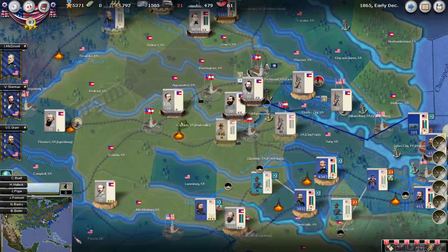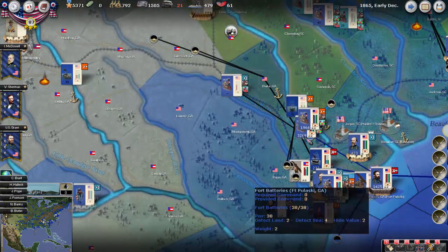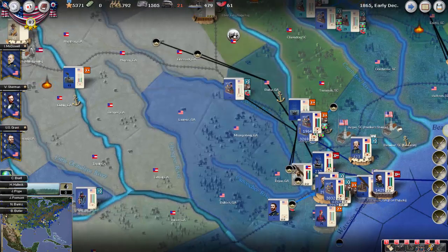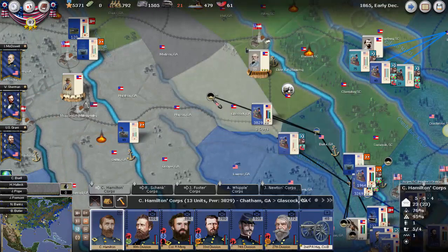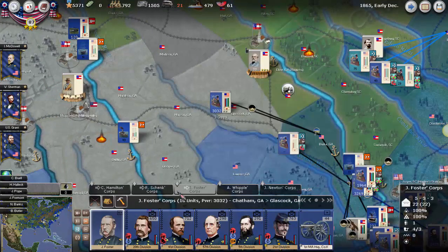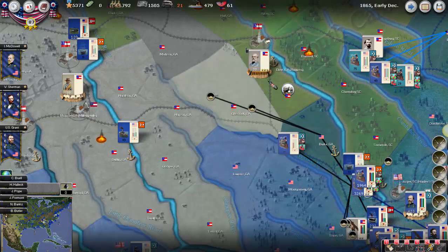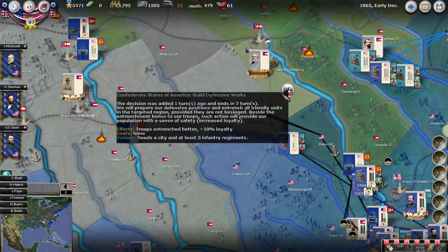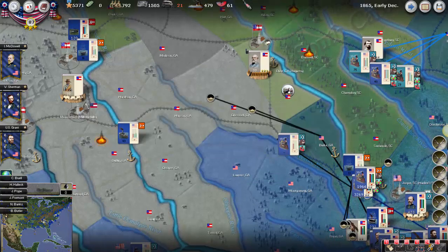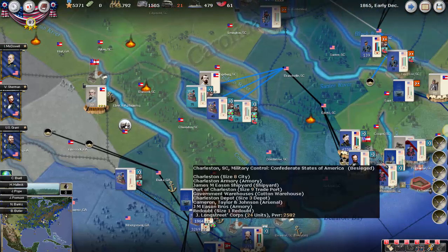It looks like the depot was destroyed. It could be kind of interesting down here in Georgia. We're going to target Johnson's three divisions. In addition to that, we have enough rail capacity to send up two large corps just to the west of Augusta here. Otherwise, the siege on Charleston is maintained.